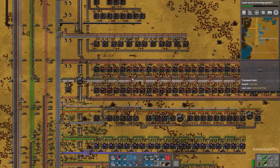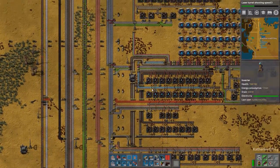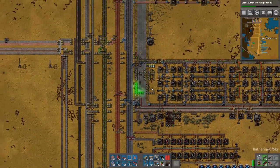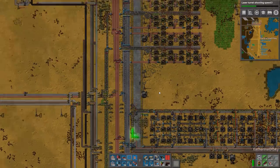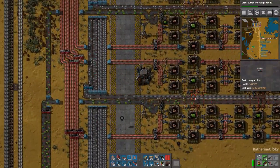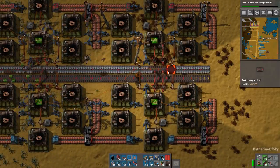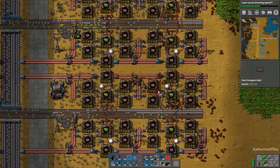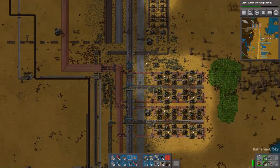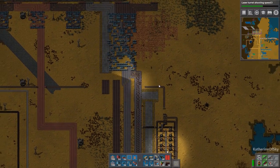So let's go and get some green chips made. I'm thinking we may need to just start an outpost for green chips, because right now we don't have enough space to really expand this anymore over here - it's looking kind of pitiful. We are getting some iron, but clearly not enough. So maybe the solution is just to expand iron. I'm feeling that may be what we need to do.